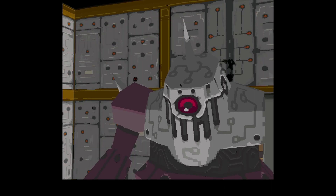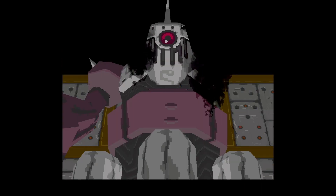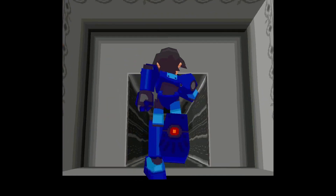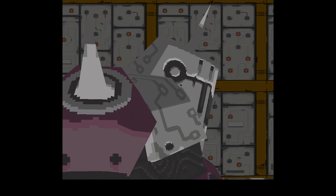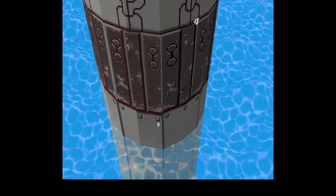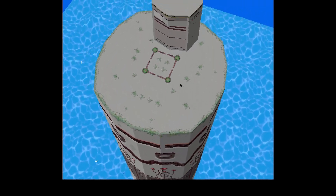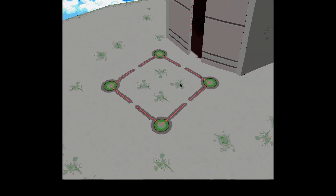I do hate how wavy the rooms are on the PS1 version. I wish there was a way to get rid of that waviness. I want to know how to prevent the screen from pausing — that's the only thing I wanted to sort out with this emulator.